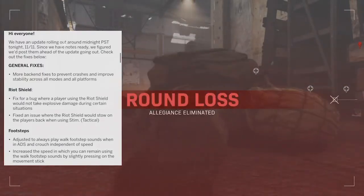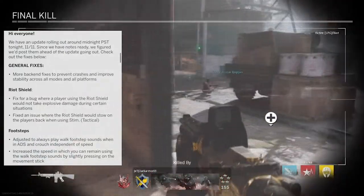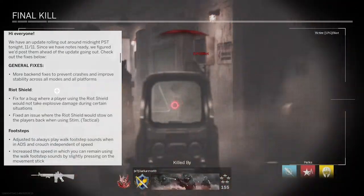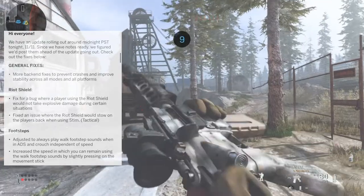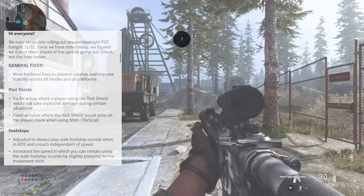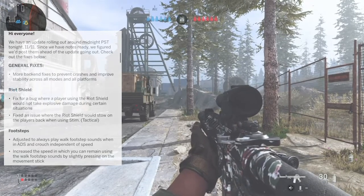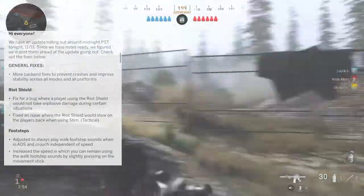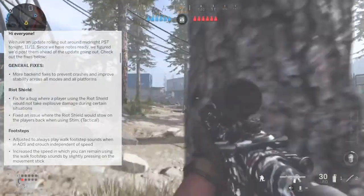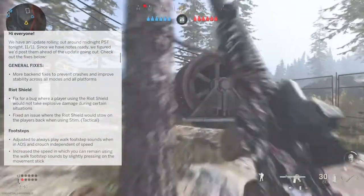The next category is the Riot Shield, which got its own dedicated section in the patch notes. They fixed a bug where a player using the Riot Shield would not take explosive damage during certain situations. I personally didn't notice it since I don't use the Riot Shield too often, but it seems players had it in front of them and weren't taking damage — whether from killstreaks, grenades, or claymores.